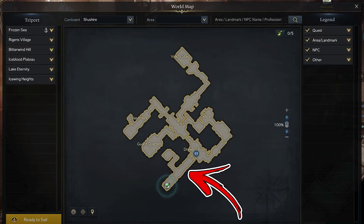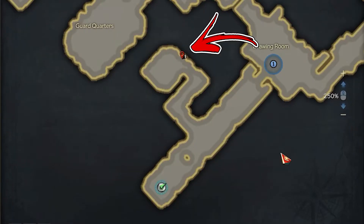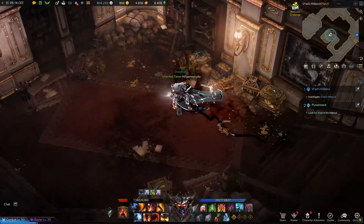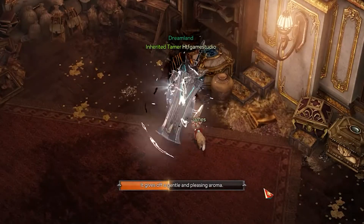But once inside, in the first hallway, you have to enter inside the left passage, where you will find a treasure room. On the right side of it, in front of a chest, you will find the first Mokoko seed.